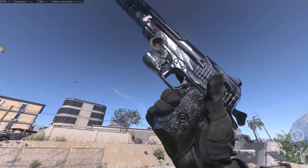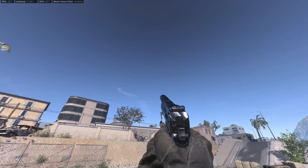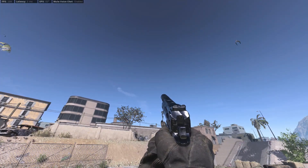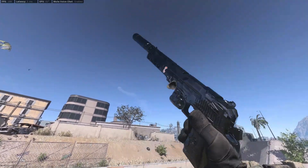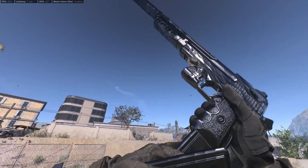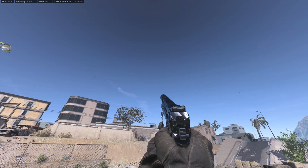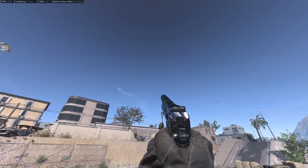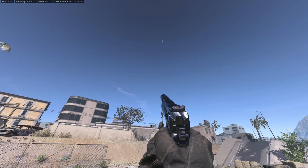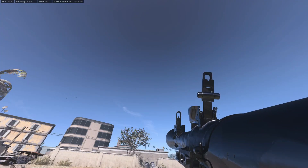Next we have the Desert Eagle that I like to call 'Big Pun.' Is there anything cooler than a murdered-out Desert Eagle with the long barrel and monolithic suppressor? This gun looks cool as hell — just look at that sleek animation. This blueprint has dismemberment rounds and there's nothing more satisfying than getting a one-tap headshot and just exploding the enemy's head with a murdered-out Deagle. It's just super fun to use and looks sick.